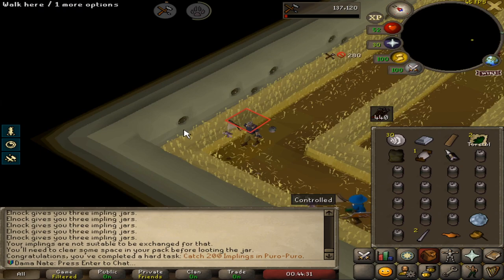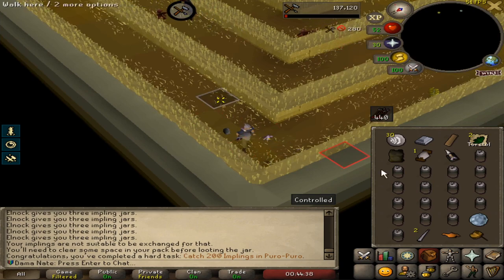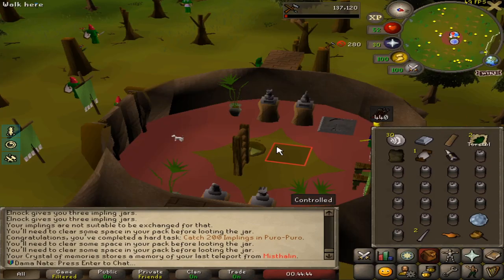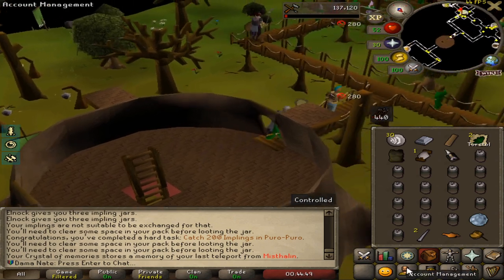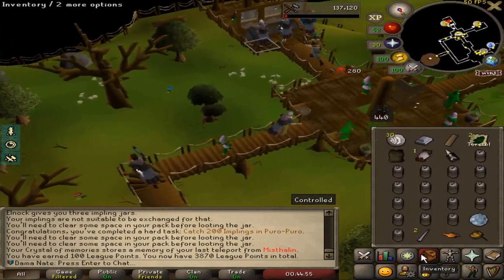That's 200 implings — that's 100 points earned. We're also going to make this into a hard leather body — oh wait, maybe it's just a normal leather body. We got two torstals from a nature impling, which was pretty darn good. We're getting pretty up there in points — I need 130 more to get the next relic.